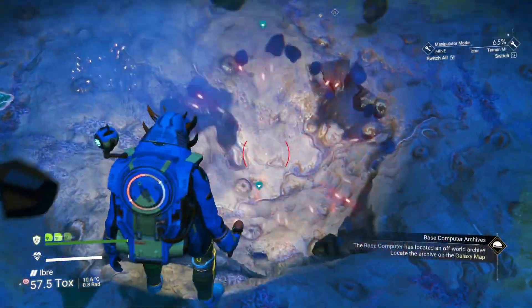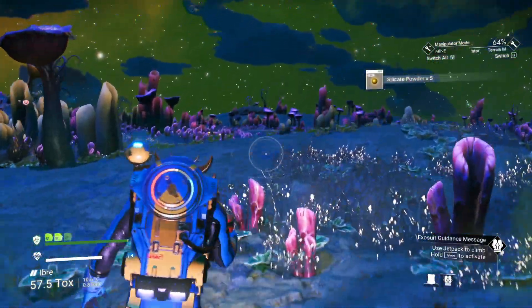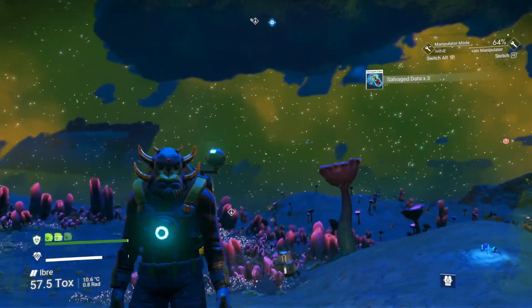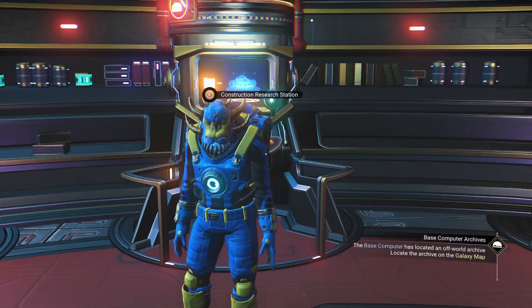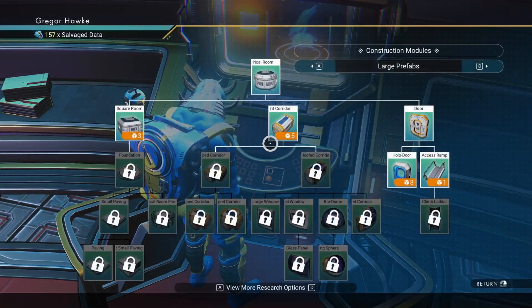The next thing I need to do is stock up on a whole bunch of salvage data, so I'm going to have to farm a bunch of these buried technology modules for just a little bit. When you get enough salvage data, head up to the space anomaly and hit up the construction research station.